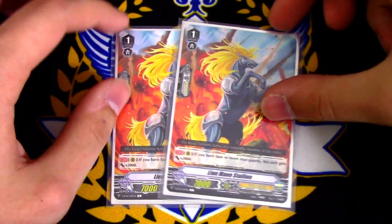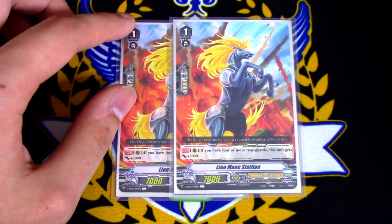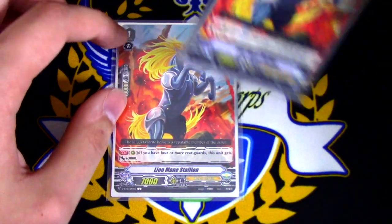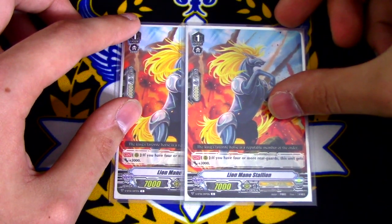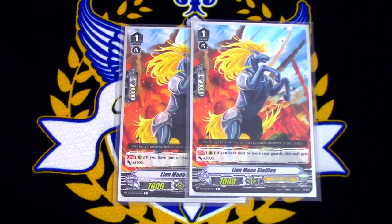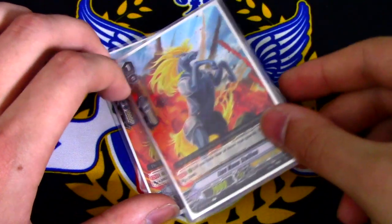Lion Mane Stallion — I decided to run this because it is essentially a 10k booster. It is also a high beast. The skill is: if you have four or more rear guards, this gets plus 3k when it's on rear. This is really nice because it can be a booster, and if you boost an 8k rear guard like Pongol, it's an 18k column which hits force numbers. When you boost Akane with this, the column becomes 23, also hitting force numbers. You could also up this to 3 if you want to take out Jaren. There's a lot of mixing and switching you can do, but I decided to go with this build.